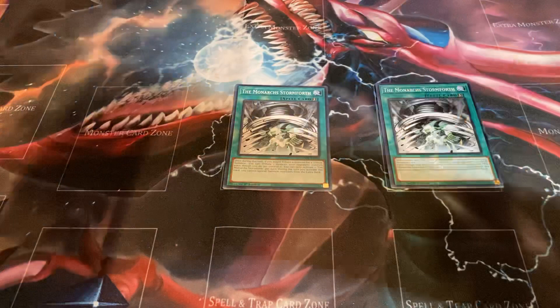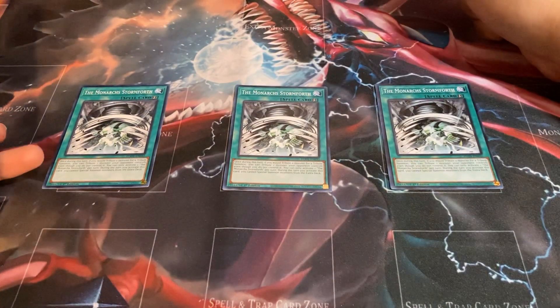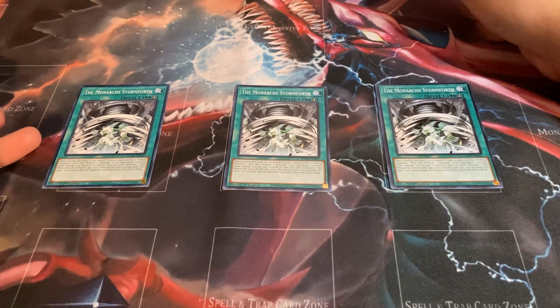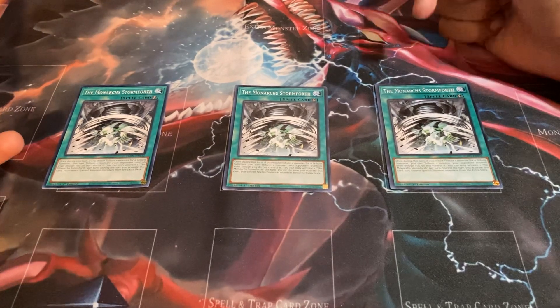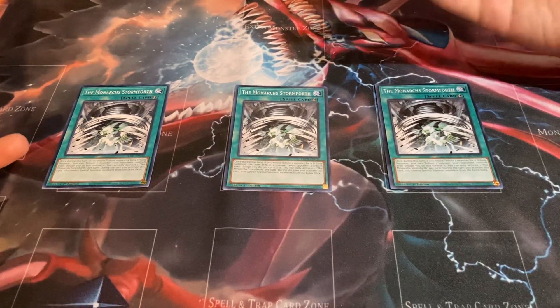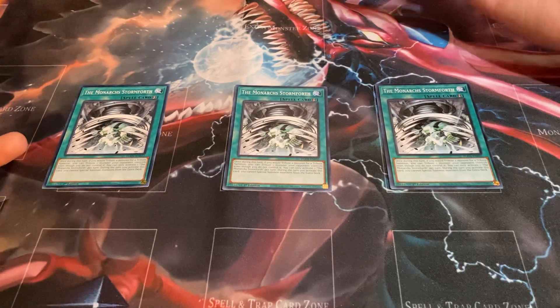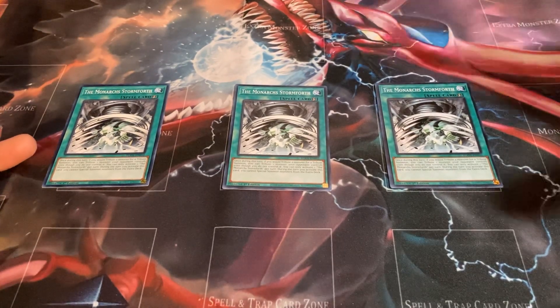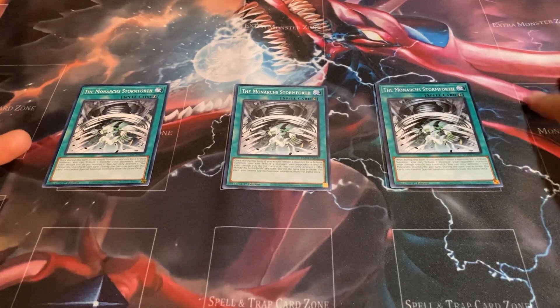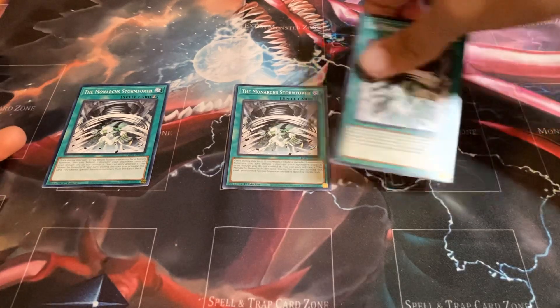This is kind of a tech choice — Monarch Stormforth. I think this is a super fun card to play around with. Once during this turn, if you would tribute summon, you can tribute one monster your opponent controls even though you do not control it. During the turn you activate this card you cannot special summon monsters from the extra deck — but you don't have an extra deck, so it doesn't really concern you. You're not targeting or affecting your opponent's monsters in any way — you're just giving yourself the ability to tribute your opponent's monster in order to summon. Pretty decent way to get rid of annoying cards.